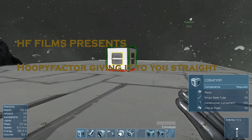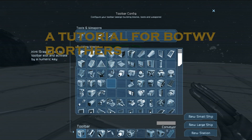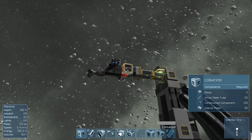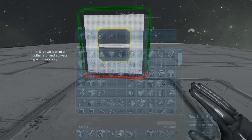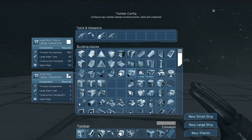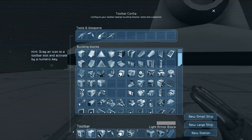I'm playing Space Engineers in creative mode for the purpose of creating a drilling ship, much like that — probably won't look the same, but we're just gonna go through the basics. So you want to create a new small ship, just place that anywhere, put some blocks, and just get rid of this.